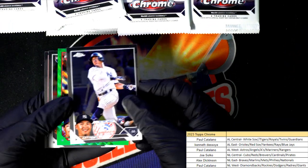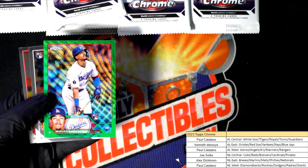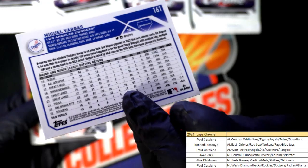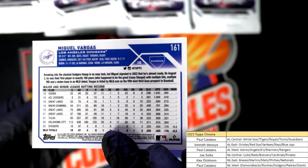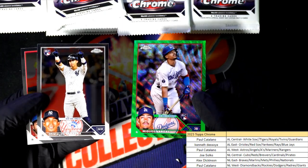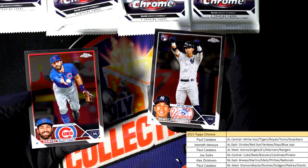Nice Volpe, and there's a Wave! Vargas Rookie! So we're looking for the Speckles, because the Speckles will tell us it's an image variation. Really good looking things coming out of here. It's the Wave! Lots of great rookies!